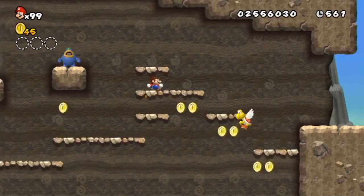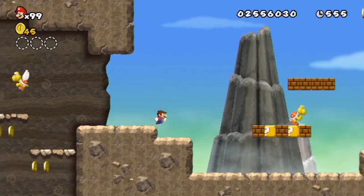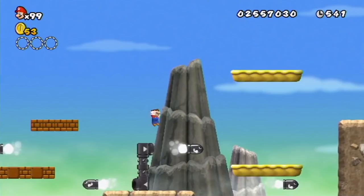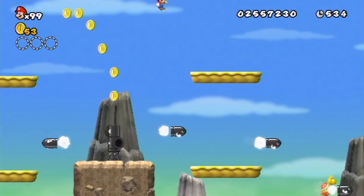They're pretty much going to be all over this course here. Please let there be a mushroom here. Nope. Actually, I forgot — these bullet bills are pretty much everywhere here as well. So in addition to the stone spikes, we have bullet bills.